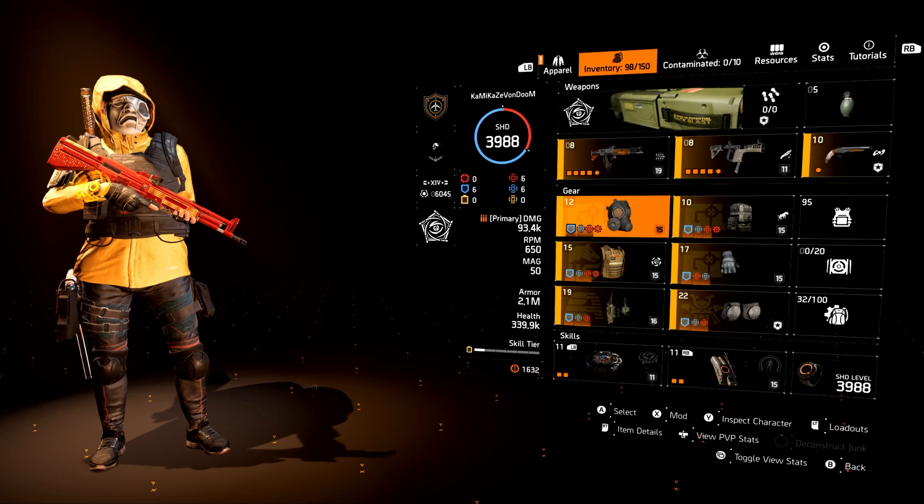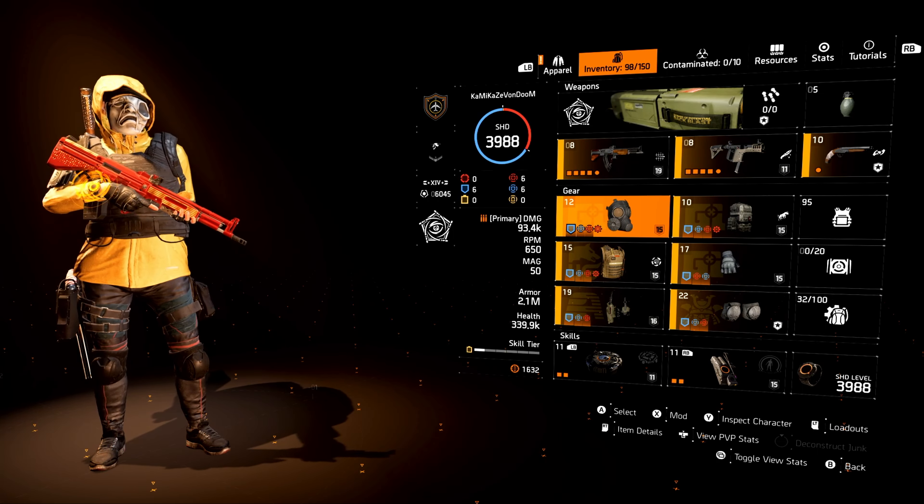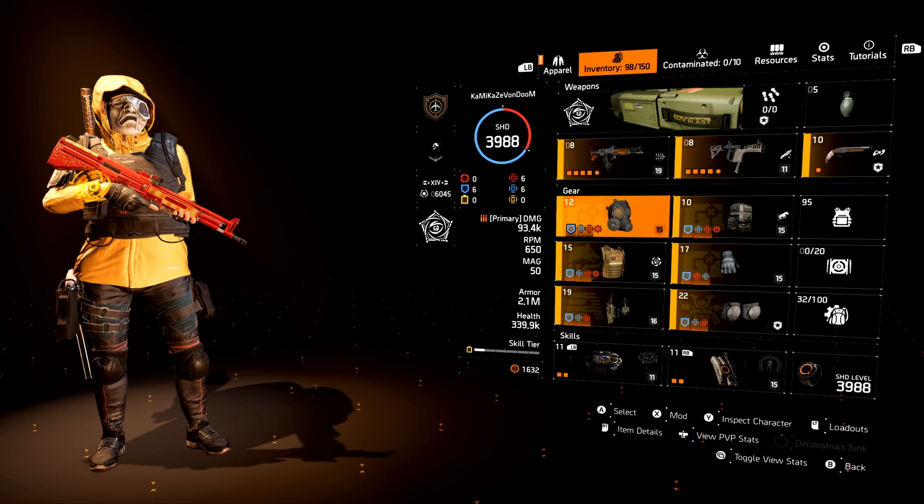Starting off with the specialization, we are using the Technician specialization. It gives me a +1 skill tier for the Decoy, but it also gives me the Linked Laser Pointer. We are using the King Breaker with the Linked Laser Pointer. The King Breaker comes with the talent Perfect Flatline, which amplifies all the damage I do to pulsed enemies. This is maxed out at expertise level 19, giving me 93.4k total damage even with 2.1 million armor.